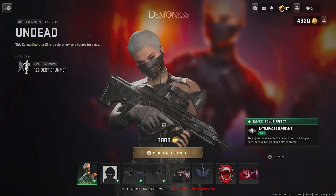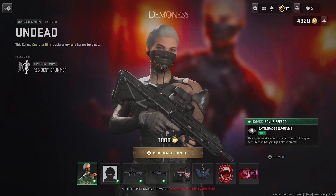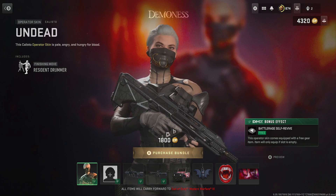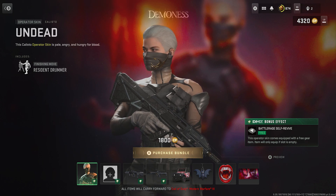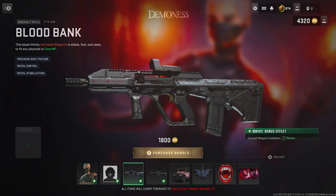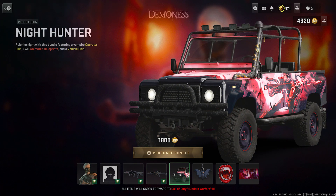Moving on, this bundle is a DMZ bonus effect type of bundle and it comes with different effects. The one for the Operator is the Battle Rage Self-Revive. We also have the Active Duty slot, and both Blueprints have the Insured Weapon Cooldown for 15 minutes, which is really quick.